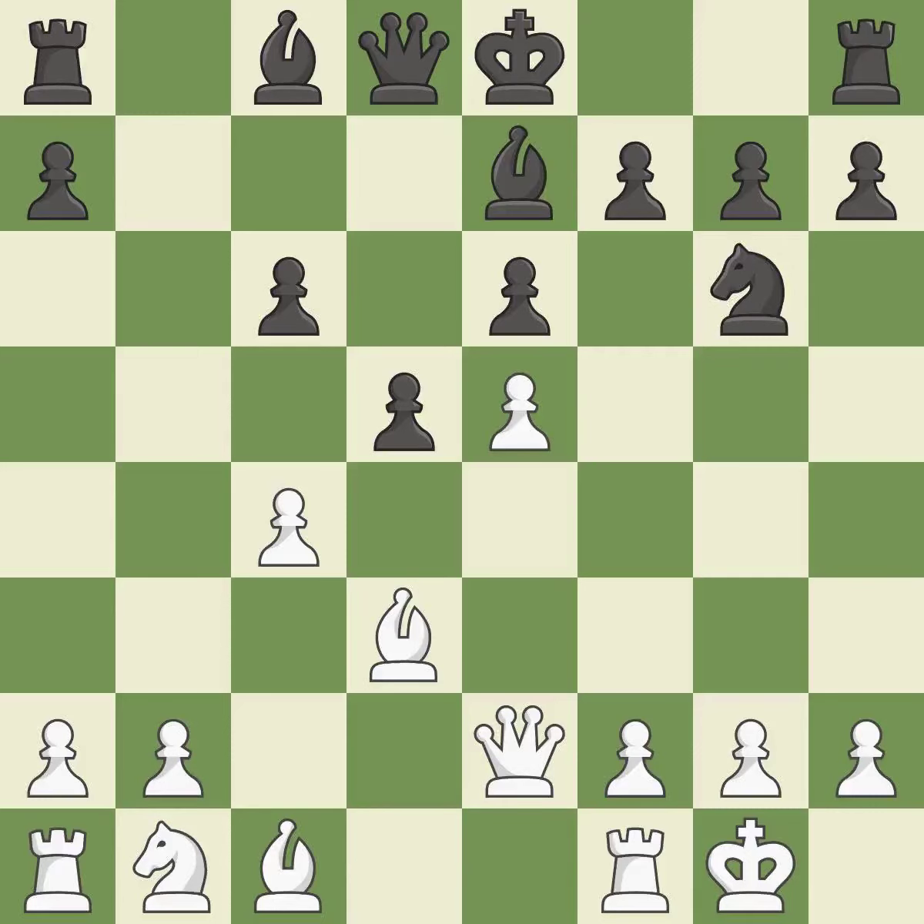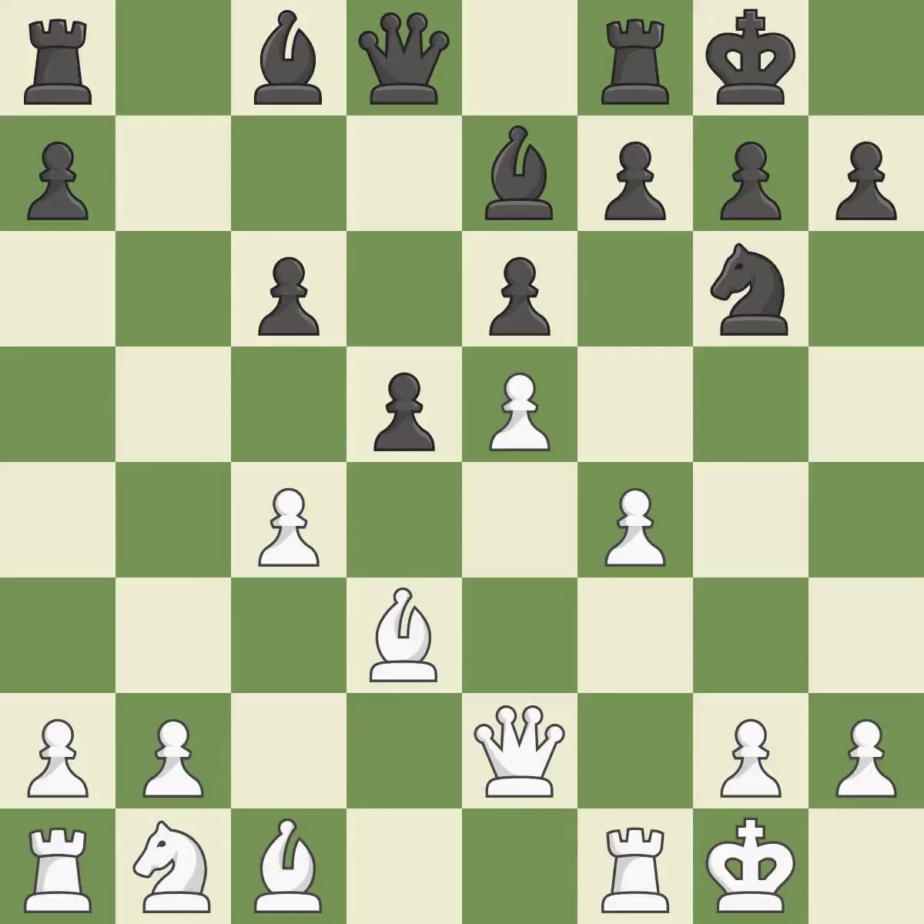By growing a bishop from its initial square, this activates it. What I would have advised is that. Castling develops a rook while also moving the king to safety. Castling to the same side of the board as the opponent tends to lead to less sharp positions as compared with opposite side castling.